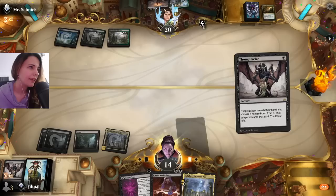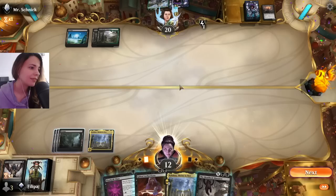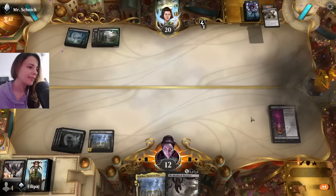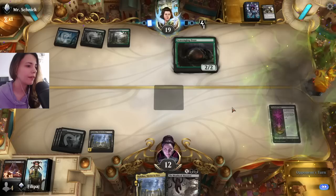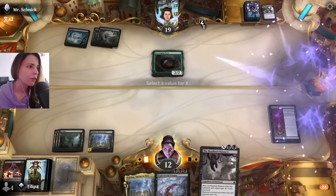They did it before I could respond, okay, that helps me. Let's get rid of that Sheoldred. My life total though, it's kind of scary, not going to lie. I think I want to go for the devotion. This deck really relies on having high Devotion. Okay, that's annoying but it's okay. We're still doing good. They still need to draw. Okay — if I get a land I can Massacre.